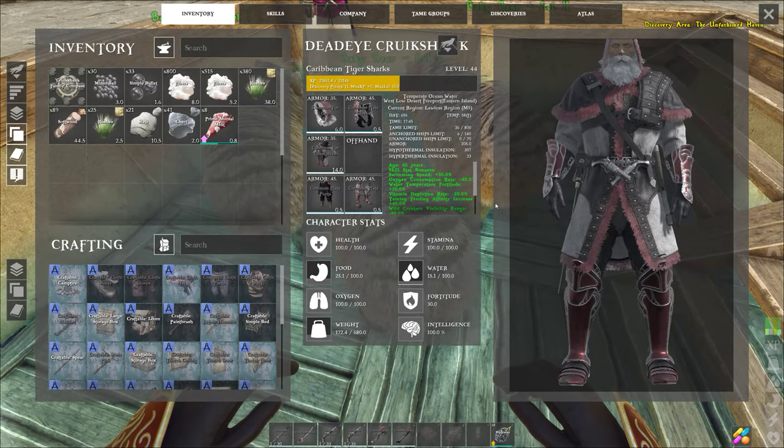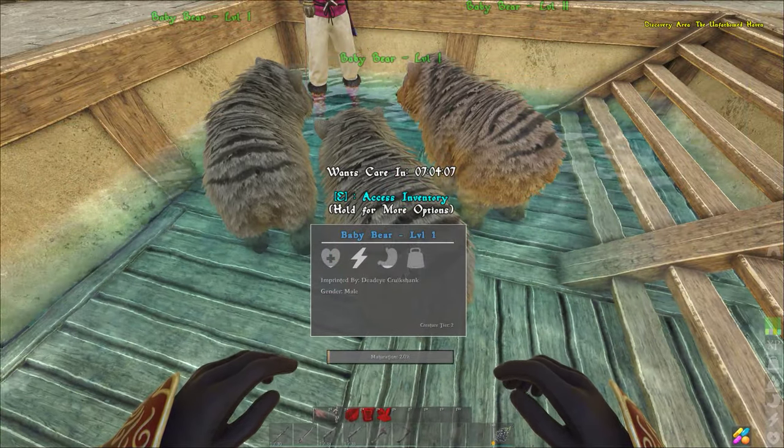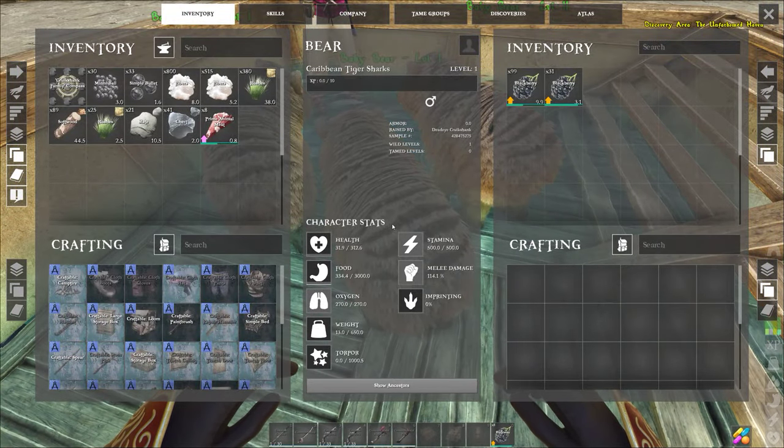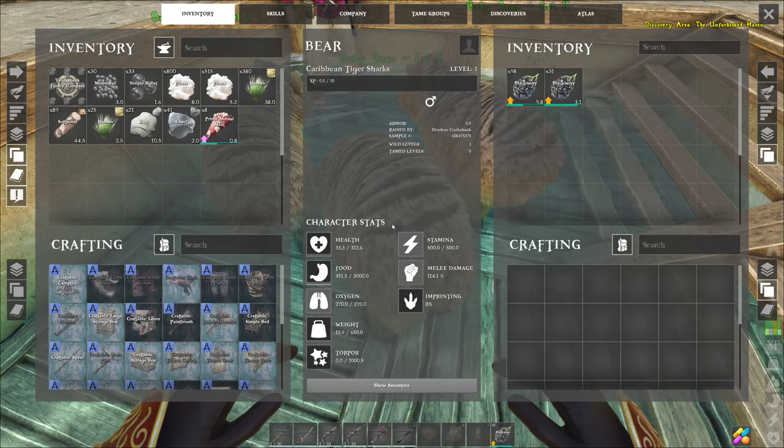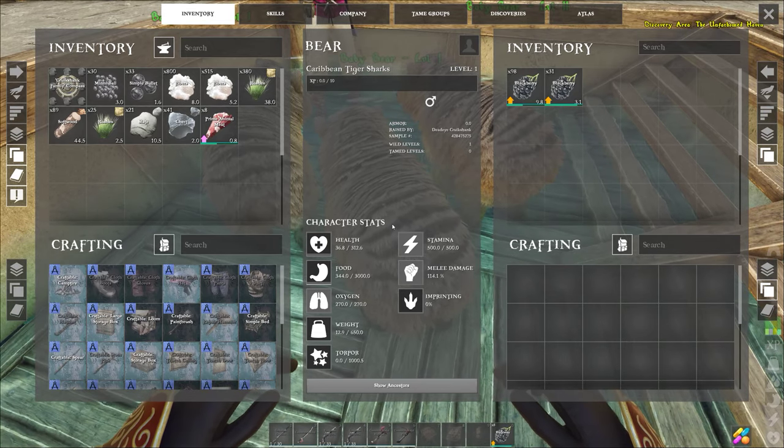It says it's 58 Fahrenheit — that's pretty chill. Starting to think the best place to raise the cubs is in the tundra in the north where it's cold.